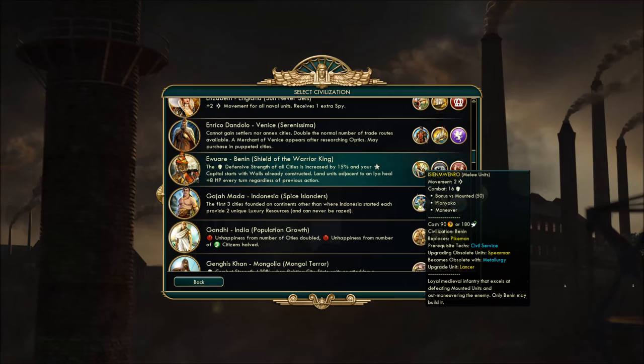The pikeman replacement is the Ijiemwenro. It's good against horses just like the baseline pikeman. These guys I think ignore zone of control and get plus one movement when flanking somebody.